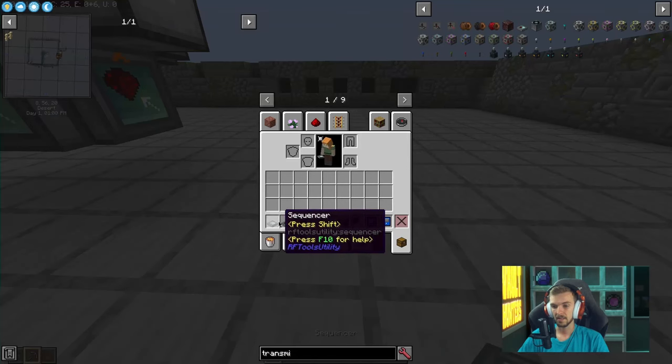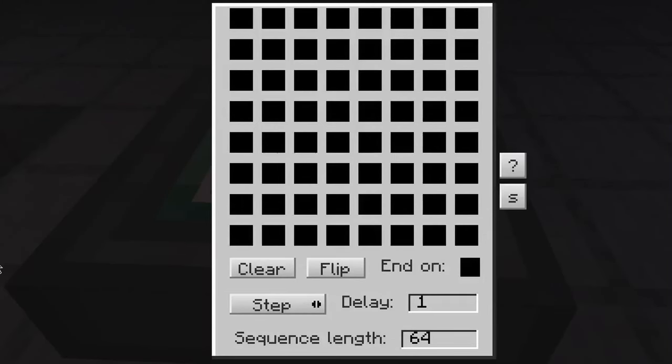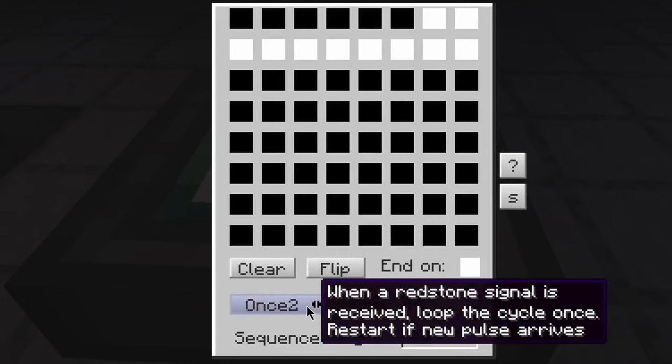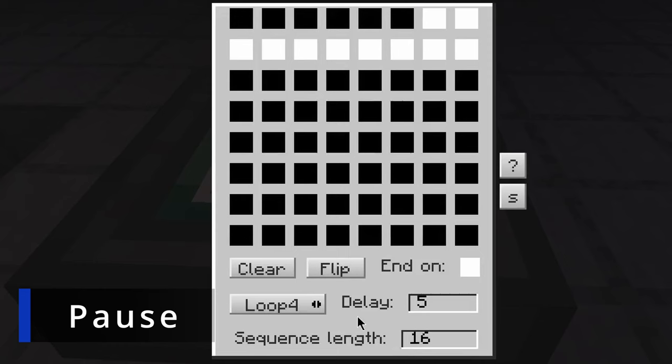Grab a sequencer from RFTools Utility and point it into the transmitter. Copy exactly what you're about to see: the last two on the top row are white, the whole second row is white, and everything else is black. On white, set it to loop four, a delay of five, and a sequence length of 16. I'll give you a moment to make sure you got it.